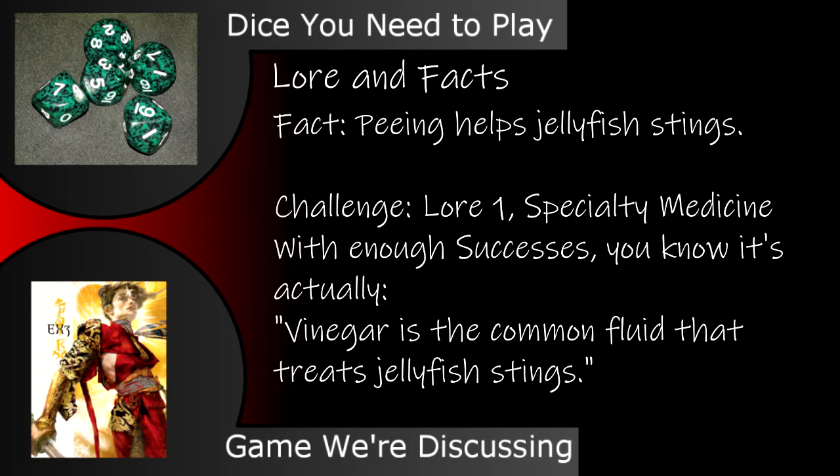Jellyfish stings can be treated by peeing on them — though with enough successes, either the GM would tell you what's wrong about the statement, or they can allow you to introduce what makes the fact incorrect as a fact. To carry on, there is a common remedy that works, but it's vinegar, not urine.